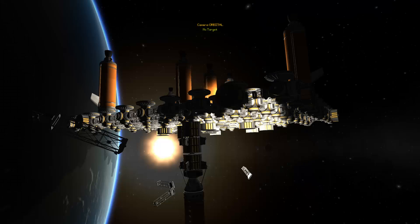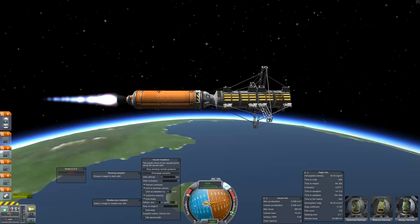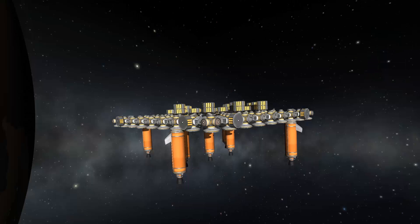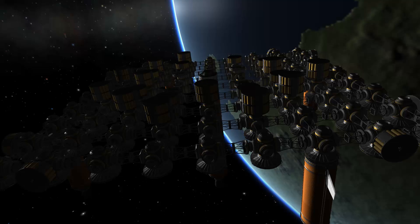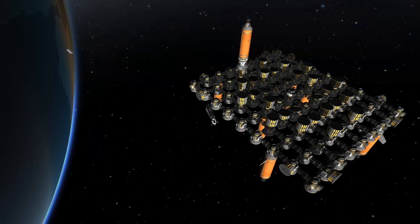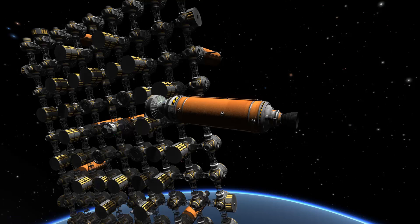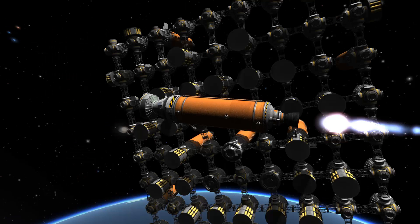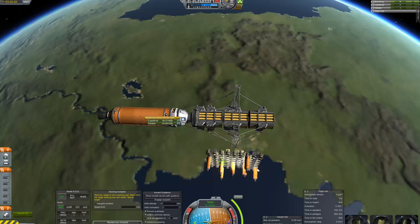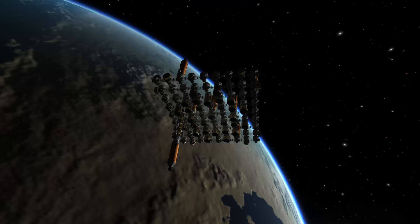Now that the first parts are up it is time to bring more complex structures up there, so next stacks of two are needed on the station. The higher these stacks get the more flights I have to take to get them up there. Here is a list of stacks needed and the flights it took: 8 times stacks of 1 with 1 flight; 20 times stacks of 2 with 5 flights; 24 times stacks of 3 with 8 flights; 12 times stacks of 4 with 6 flights; 4 times stacks of 5 with 2 flights; 8 times stacks of 7 with 4 flights; and 4 times stacks of 14 with 4 flights.